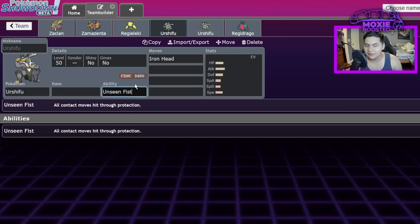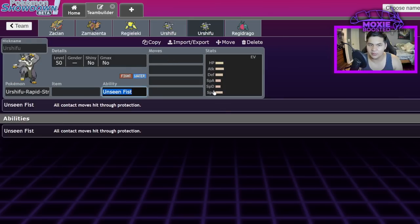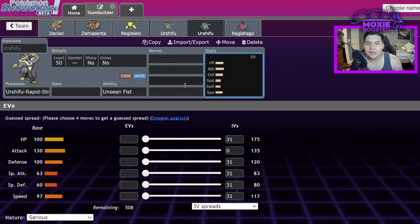They're only balanced because Dynamax Pokémon can protect against them with double HP. To balance them, apply a damage divider to Unseen Fist. So if an Urshifu in a non-Dynamax format hits a protecting Tapu Koko with Wicked Blow, instead of taking 30% it'd take around 10% — still very significant since it busts through Protect, but not overwhelming. That still gives them a niche and keeps them powerful without breaking them. Urshifu-Water needs the exact same treatment.